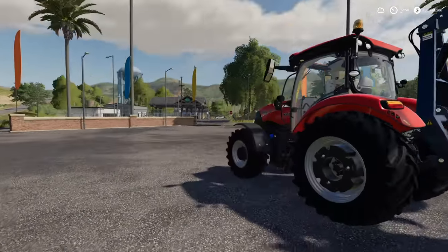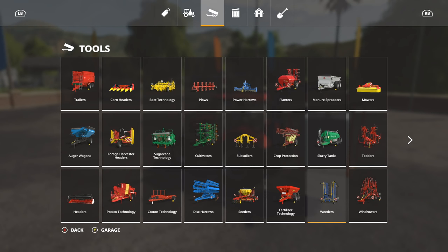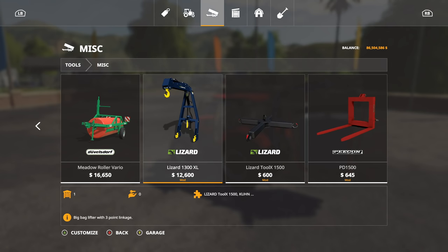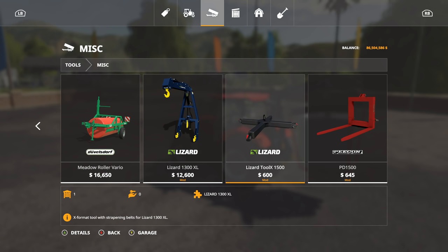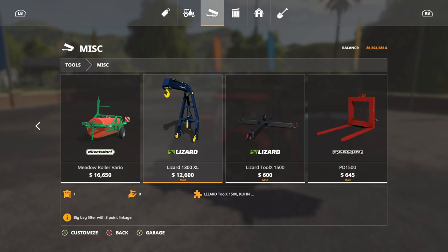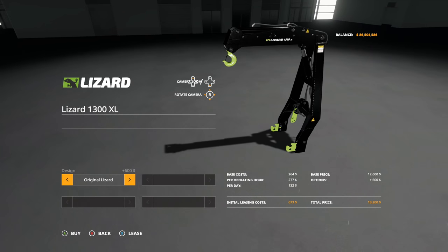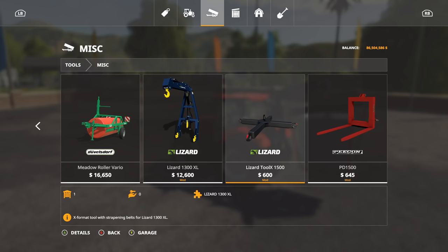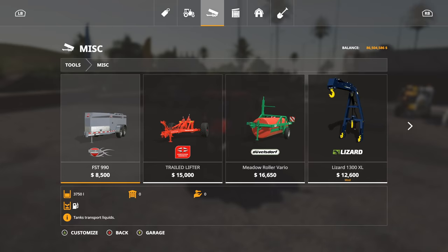This can be a little difficult to mess around with. Where are you going to find it in store? Go to Tools and Miscellaneous. You're going to need both of these parts: the Lizard 13 XL and the Lizard Tool X1500. Both of these together make it work. You either go with blue and yellow or the original Lizard which is lime green and black, and with the Lizard Tool it's just normal.